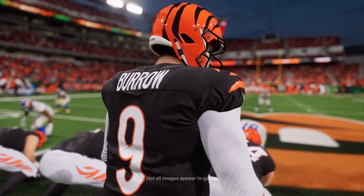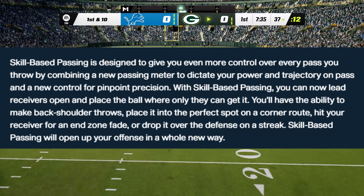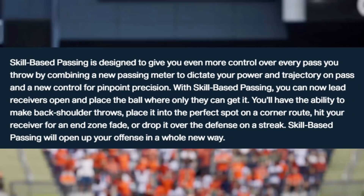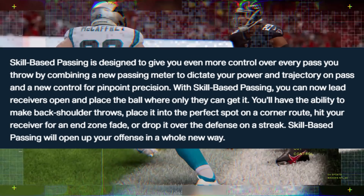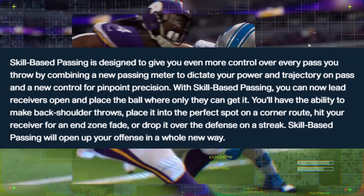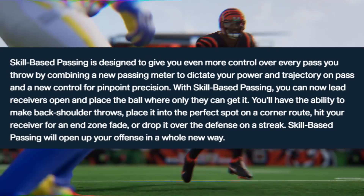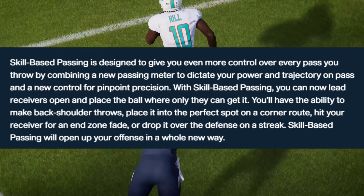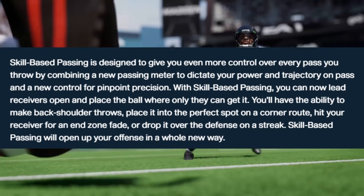Now let's talk about skill-based passing. Skill-based passing is designed to give you even more control over every pass you throw by combining new passing meters to dictate your power and trajectory, and a new control for pinpoint precision. With skill-based passing you can now lead receivers open and place the ball where only they can get it. You'll have the ability to make back shoulder throws, place it into the perfect spot on a corner route, hit your receiver for an end zone fade, or drop it over the defense on a streak.